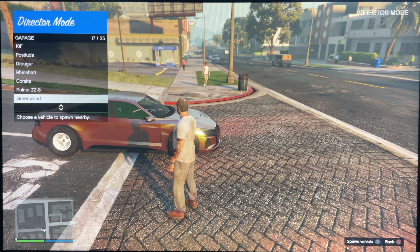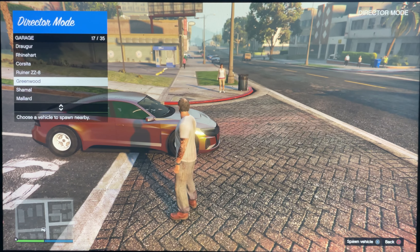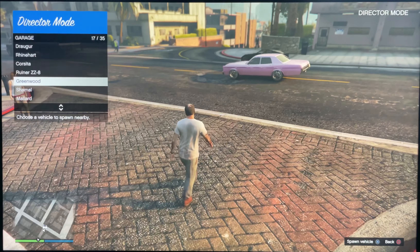Once you spawn in on top of Mount Chiliad, decline that alert, pull out your Interaction Menu, go to Director Mode, and go into it as soon as you can. You'll be in the trailer — go fully into Director Mode. You should also be spawning in as Trevor in the area where we used to trade cars back in the day. As soon as you spawn in, pull out your Interaction Menu, go to Garage, and pull out the car that you want to drop online.